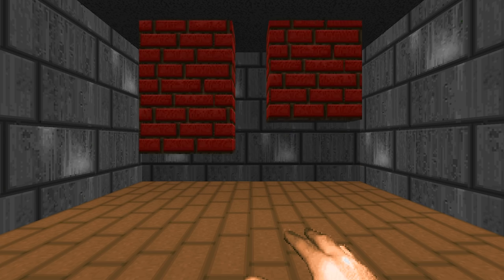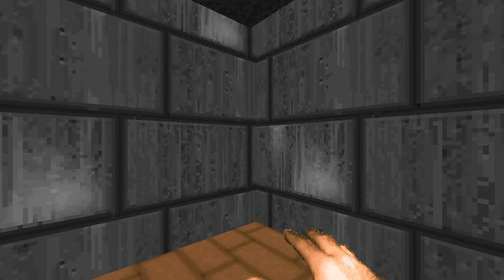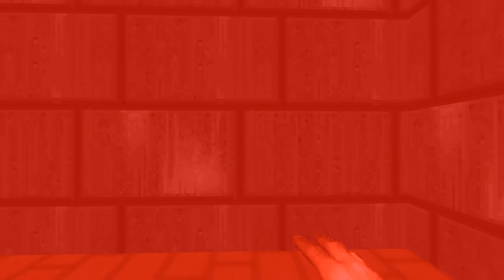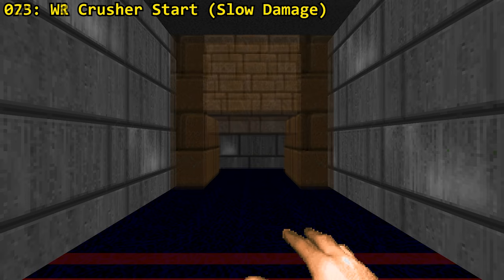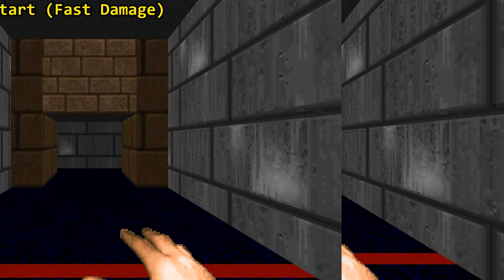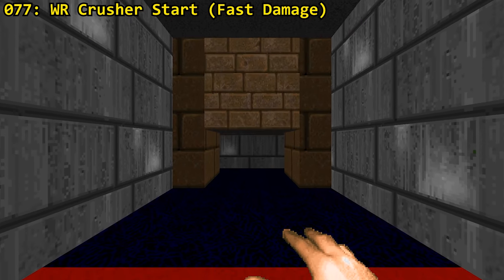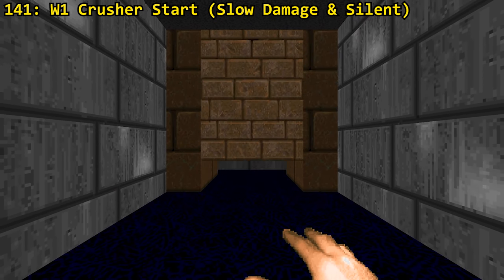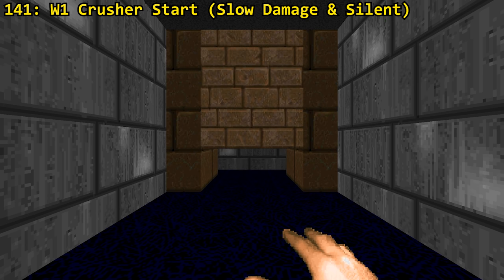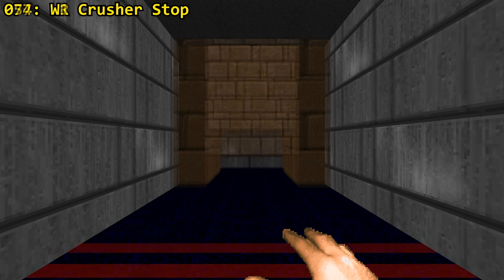Crusher damage can be separated into two fields: slow damage and fast damage. Slow damage freezes the entity completely and deals fatal damage depending on the entity's height. Fast damage is less lethal but still hurts. There's a crusher that starts with slow damage when activated by W1 or WR, and another with the same triggers but for fast damage. Then there's one more activated by W1 that deals slow damage but without making any sound. One last ceiling action will stop the crusher, done through either W1 or WR.